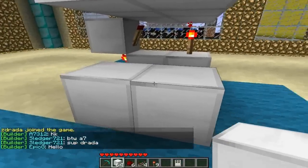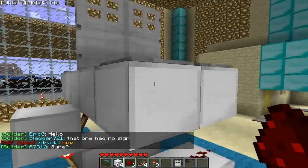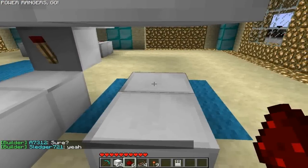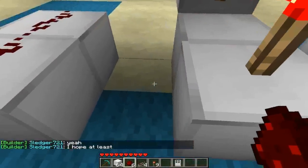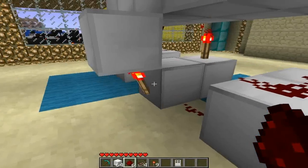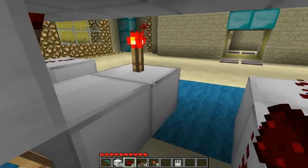We place our two blocks directly underneath the pressure pads, because pressure pads output power directly downwards, so these wires will be powered when you step on these pressure pads. We'll place two more over here underneath these ones, and we feed a wire down into that feeds into this torch here. So when we stand on the pressure pads, this torch will have power going into it, so it turns off, and this torch will turn on because it's got no power.